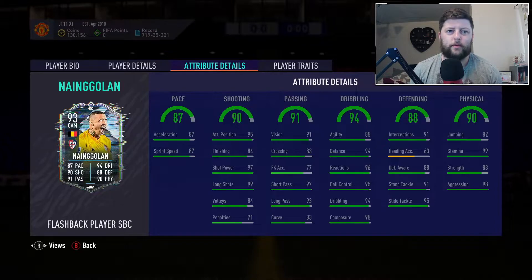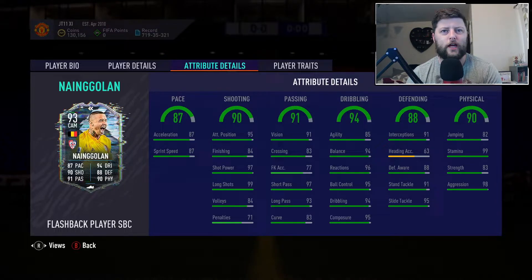In terms of what you can expect from him, he is 5'9 with 4-star 4-star. He has had an upgrade on his skill moves from 3 to 4, which is always fantastic, and we've got a pretty well-balanced CAM right here. He's got 87 on acceleration and sprint speed, which with the right chemistry style can be very useful. If you're looking for a more well-balanced CM, you'd look at the shadow. If you want him as a CAM, you'd definitely go with the hunter.